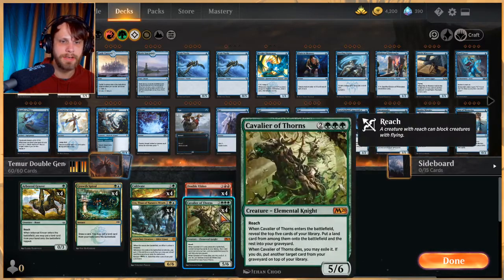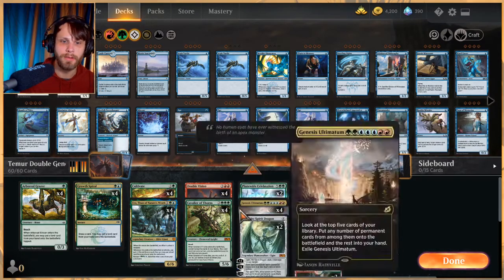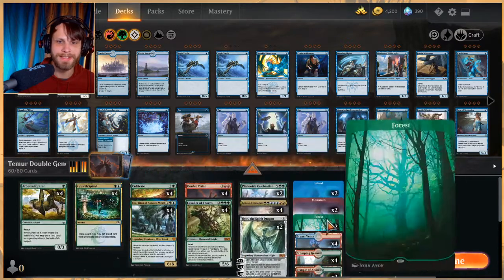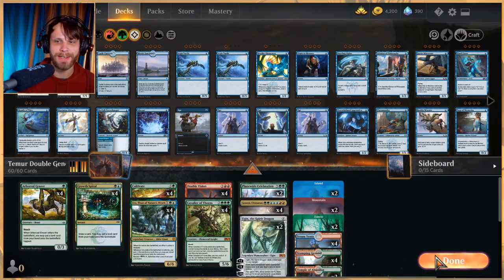The last card is Cavalier of Thorns — a 5/6 for five with reach. When it enters the battlefield, you get to put a land from the top five cards onto the battlefield and the rest go to your graveyard. When it dies, you can exile it to put another target card from your graveyard on top of your library. So if it dies and you milled one of the big pieces, you can actually get it back — really nice.